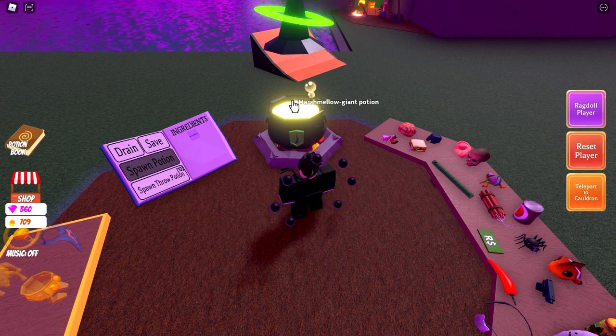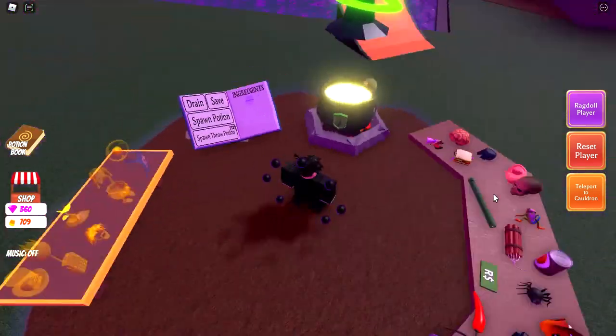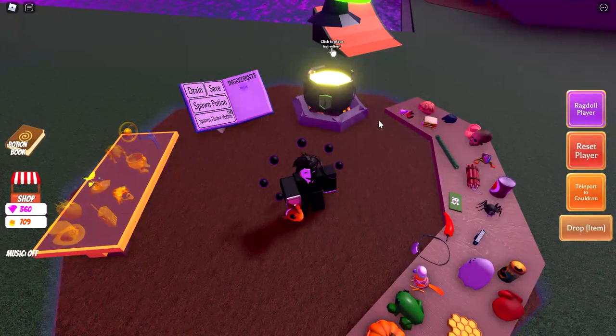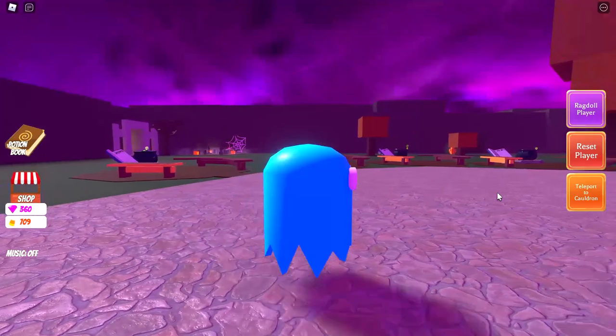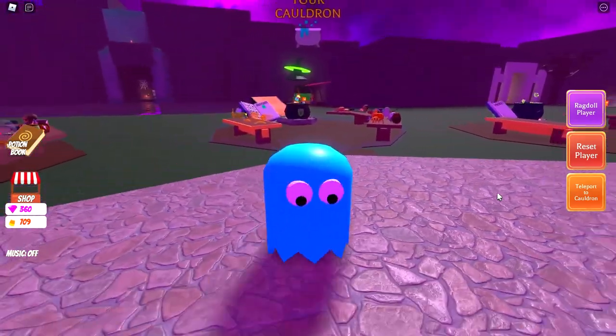Potion 272 is one Ghost and one Giant Ear to give you Marshmallow — that's the one from Ghostbusters! Potion 273 is one Ghost, one Brain, and one Fish — three ingredients — and this gives you the Pac-Man Ghosts.